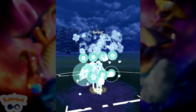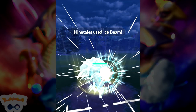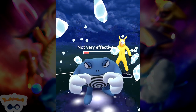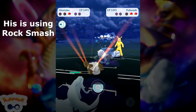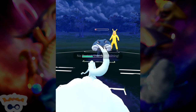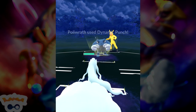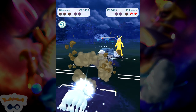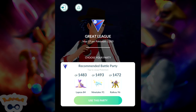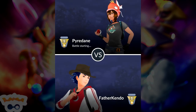Even though the Pyloswine did have Stone Edge as its move, this Poliwrath — the thing about it is that it can get energy so quickly. Even if it has Bubble... surprisingly this guy doesn't have Bubble or Mud Shot on it. He's going to be able to Dynamic Punch, and that can actually defeat my Alolan Ninetales. Even if I had beaten that Poliwrath, he had another Pokemon still that hadn't fainted yet — that was the Altaria. Anyway, we're now going to be in the winning. This is all going to be winning from here on out. That was just the embarrassing first match jitters out of the way.